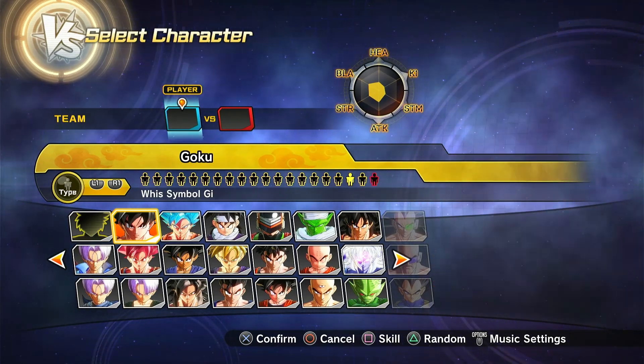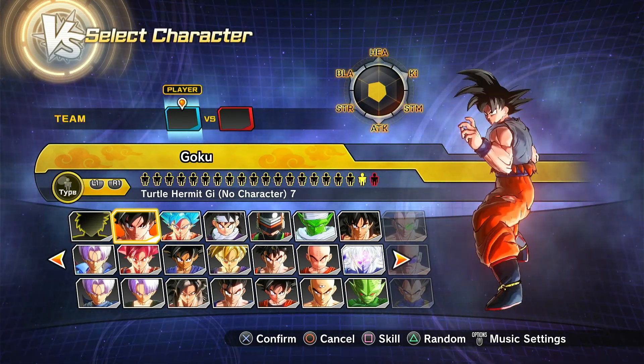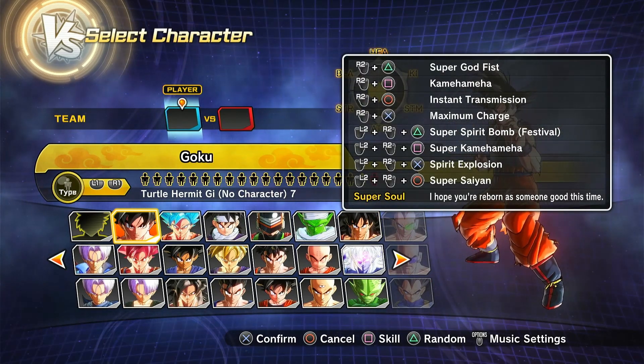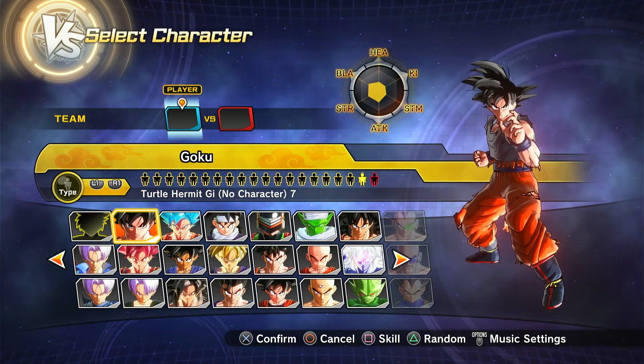Then of course we have Dragon Ball Super Goku, then we have the Resurrection F Saga Goku, and finally we also have the canonical Majin Buu Saga Spirit Bomb Goku — with the canon Spirit Bomb, with the Earthlings giving energy, that kind of thing.